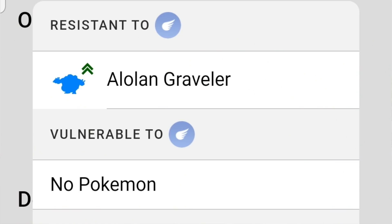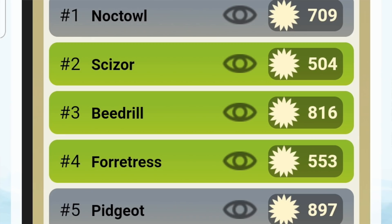Alolan Graveler is two times resistant to Flying moves, which is pretty cool because I think it pairs well with Heracross. You can use Graveler or Golem to take out the Flying counter to Heracross, and then use Heracross to deal with a lot of the meta. The key matchups are Noctowl, Alolan Exeggutor, Beedrill, Forretress, and Pidgeot. It does well against Forretress too, so you have two things that can handle Forretress. Any Bug/Flying type doesn't want to see this — like Scyther or Vespiquen, it hits them with two different types of vulnerability from the Rock.